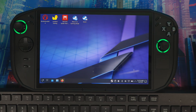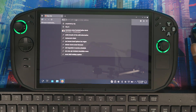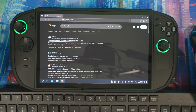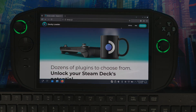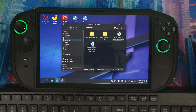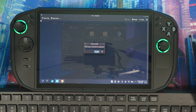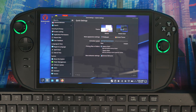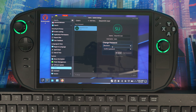Let me get into it. The first thing you need to do is head to Desktop Mode. Once you're there, open up your browser and go to the Decky Loader website. Hit download, download it, and install it. I already did this part, so I won't go through the full installation, but it's not hard — once you download it, open the folder, click the file, hit Execute, and put your sudo password in. If you don't have a sudo password, go to Settings, scroll down, click on Users, and click Change Password to create one. Put the same password in both boxes and hit Set Password.